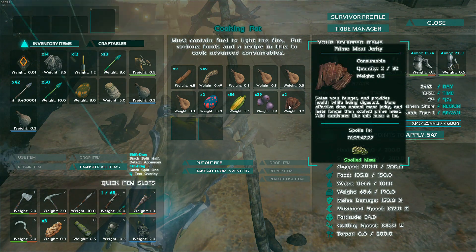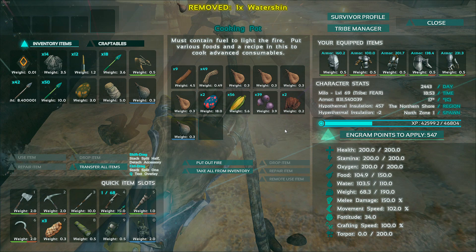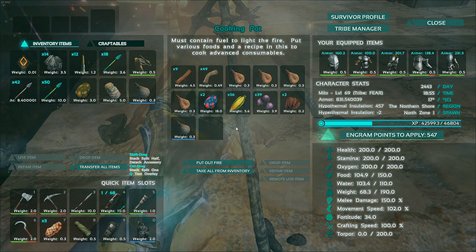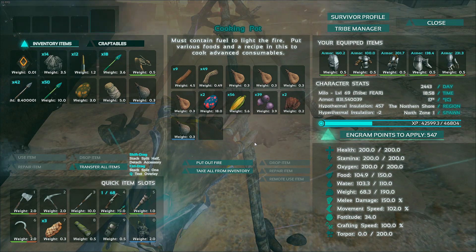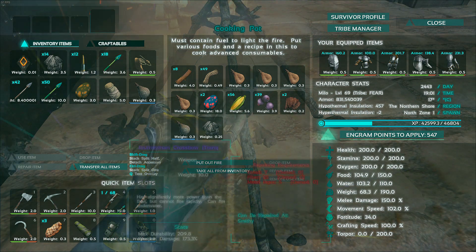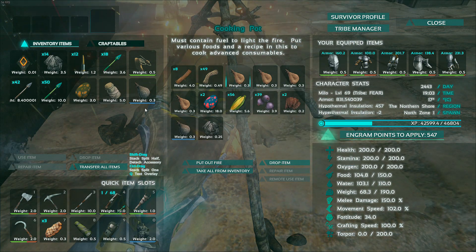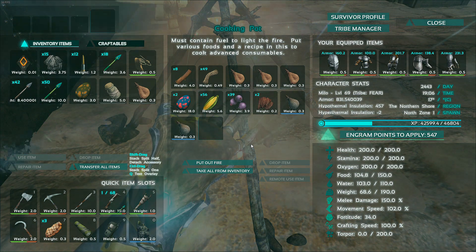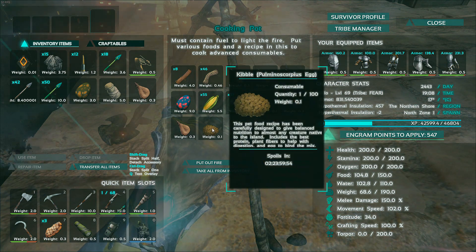Making sure we have everything — prime jerky, checking what we might be missing. Wood, fiber, eggs — is it going? We should be good. Not seeing any kibble yet... there we go! Not jerky — kibble! We have made our kibble.